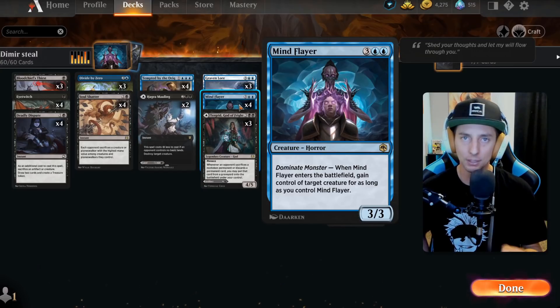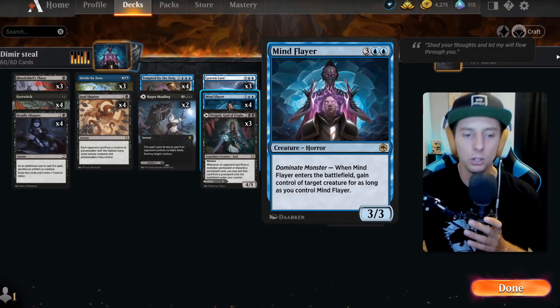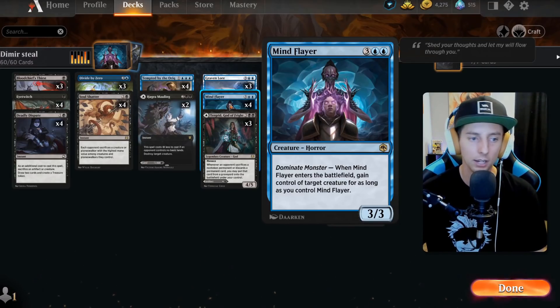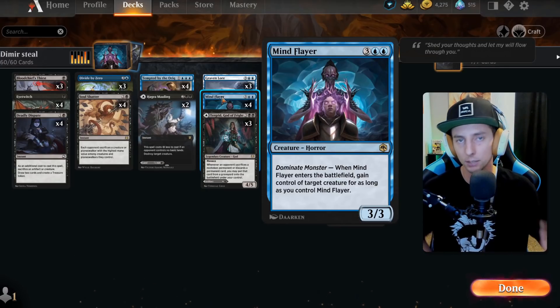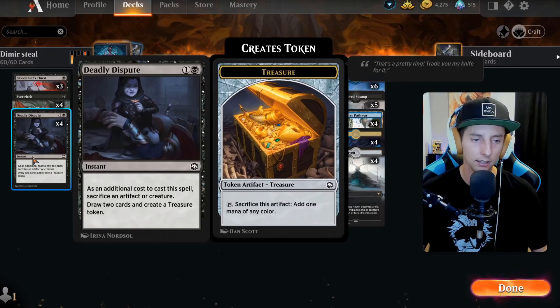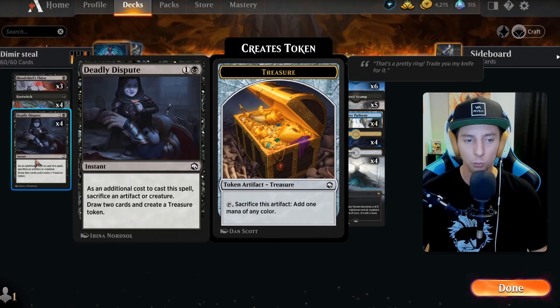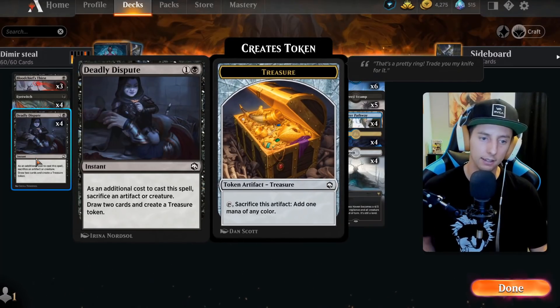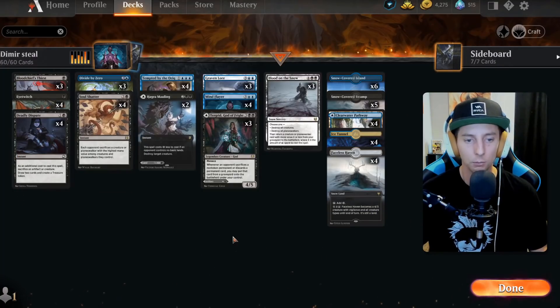Mind Flayer does something very similar — it controls our opponent's creature as long as Mind Flayer is on the battlefield. That makes things a little more tricky because if Mind Flayer dies, our opponent gets their creature back. So how do we take care of that liability? We're going to have to sacrifice things. Once we have their creature on our side, we want to use it and gain as much value as possible. If our Mind Flayer is targeted, we need a way to sacrifice their creature — that's where Deadly Dispute comes in, sacrificing a creature, giving us a treasure, and drawing two cards.